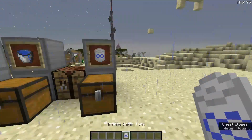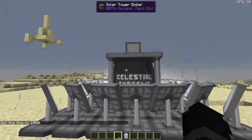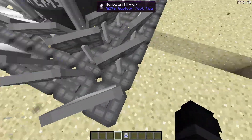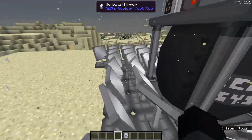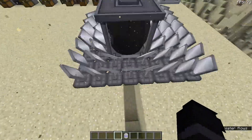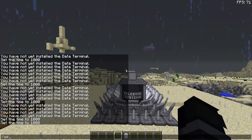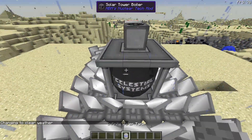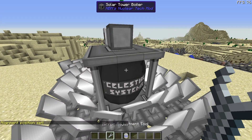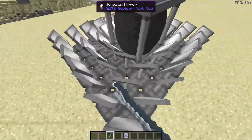Now that we have all this, the setup can begin. I have this already set up — there's just one thing you need to do to actually start powering this. Take your heliostat mirrors and place them all around here — 48 of them. It doesn't really matter how you place them; you could have an extra row. Take the mirror adjustment tool, right-click it — alignment position set — and then right-click the mirrors so they are all set to that position.